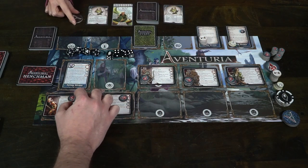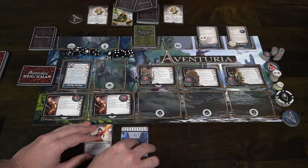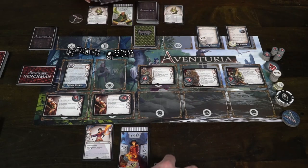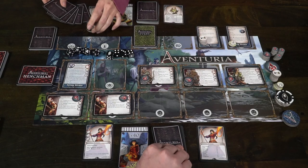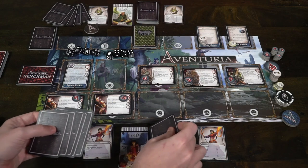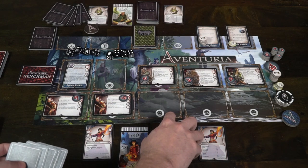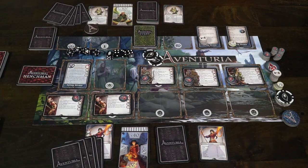Based on the number of players, you'll be placing down hordes of bad guys. With two players it'll be five times the number of players, which is 10 threat level. The threat of each card is in the top right-hand corner, so you'll flip over cards from the henchman deck until you reach that number. Each henchman deck is determined by the specific scenario — in this case you're fighting orcs and pirates. Sometimes the adventure module will have you include additional characters in the threat row as well.